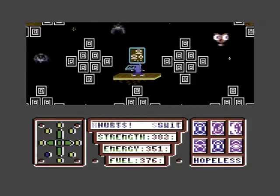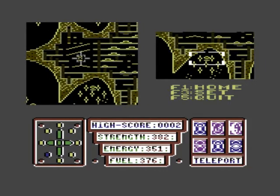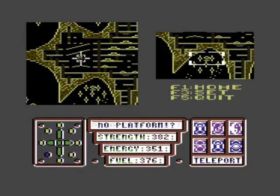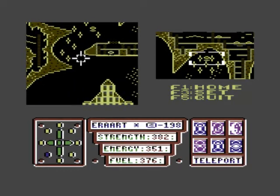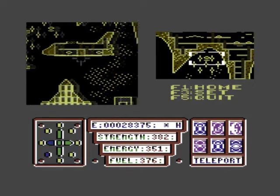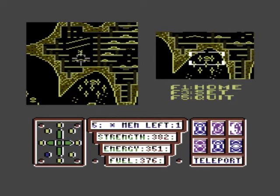I've got to push F1 - right, it takes you to this screen. I ain't got a clue really. F3 to set... you've got to push F3 to set somehow. F1 takes you to where you are. So we've come out of our spaceship and now we're here.